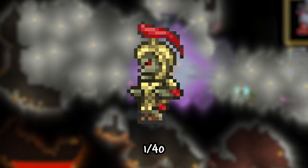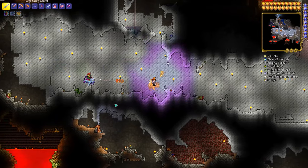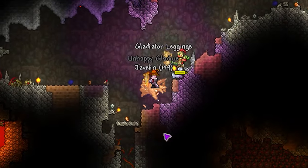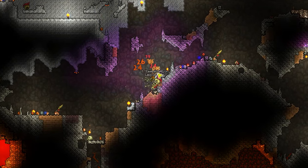It has a 1 in 40 chance of dropping from hoplites. As hoplites and Medusa are the only enemies which spawn in this biome, it's pretty easy to farm for late game. However, this is a pre-hardmode weapon and therefore would typically be farmed for with much less powerful gear. Hoplites are extremely annoying to deal with early game and will put a lot of people off farming for this weapon in the first place.